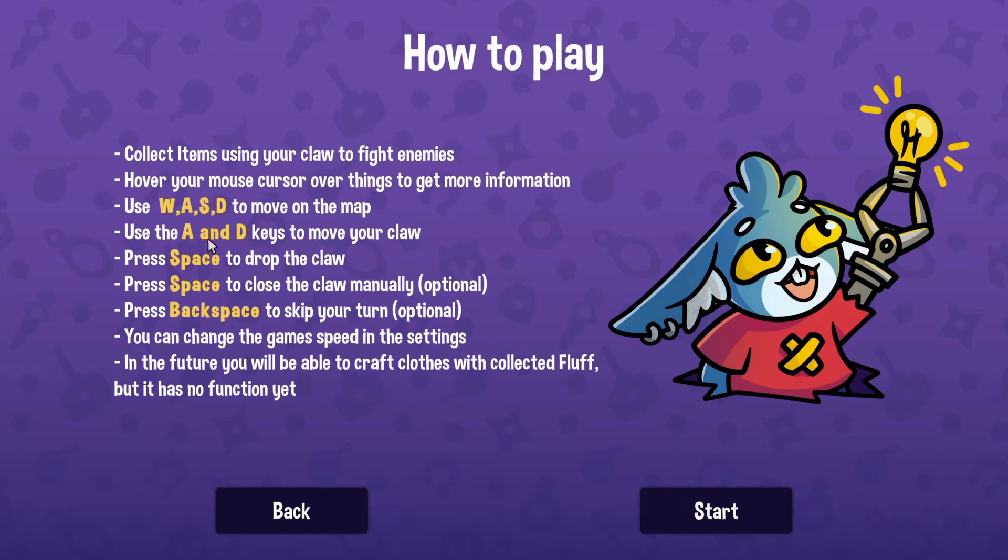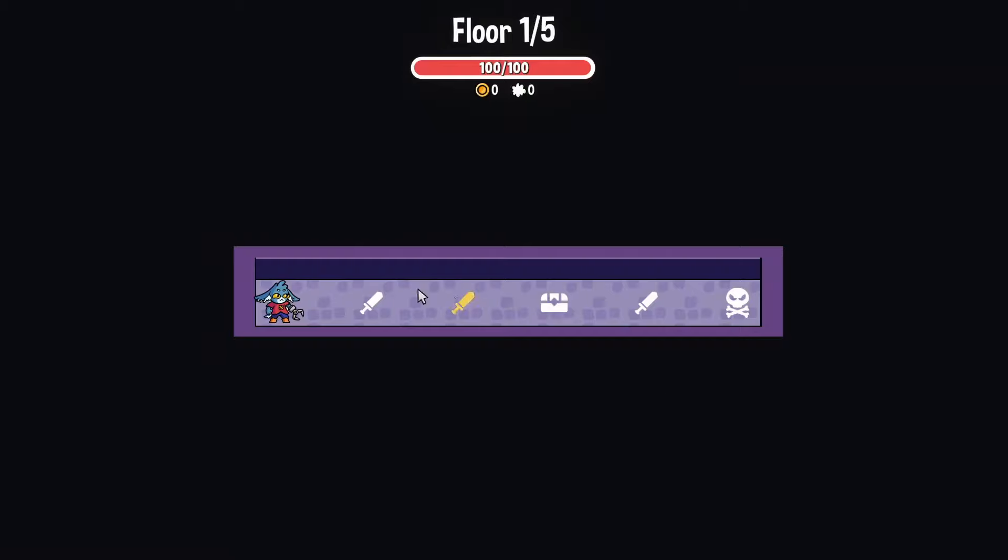So to move, use the arrow keys to move your claw, press space to drop the claw, press space to close the claw manually, press backspace to skip your turn. You can change the game speed in the settings. In the future you will be able to craft clothes with collected fluff, but that's not a function yet. That's fine.